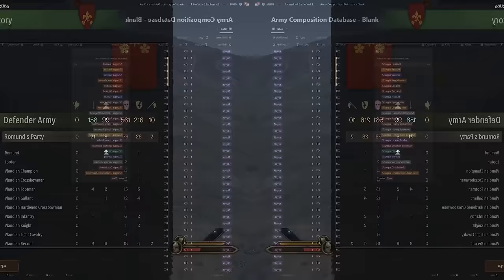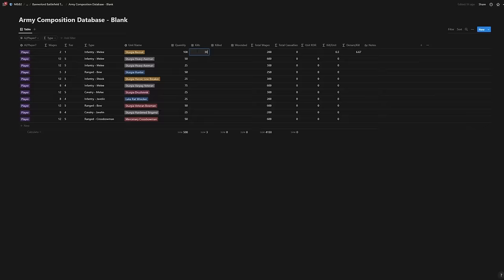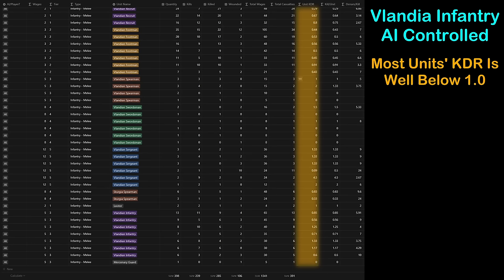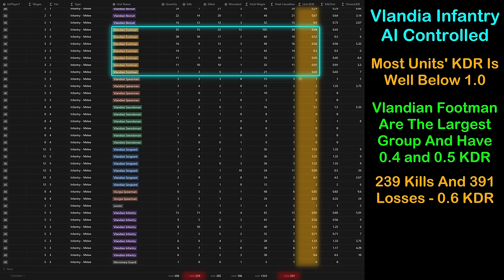To understand why, we need to look closely at some data. I created an army composition database that I plan on making public in the near future. Its purpose is to catalog all troops in the battlefield and calculate total wages for both sides, KDR, and several other interesting metrics. Let's start by analyzing the enemy side first — the melee infantry. Most units have a KDR well below 1, meaning they lose more units than they kill. The Vlandian footmen, which make up the largest group, mostly fall between 0.4 and 0.5. Looking at their infantry as a whole, we see 239 kills to 391 losses — a 0.6 KDR. Clearly, the infantry aren't pulling their own weight.